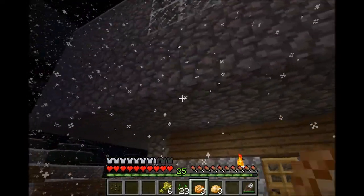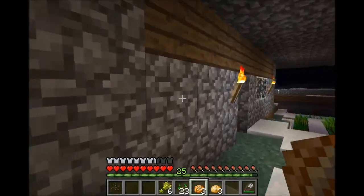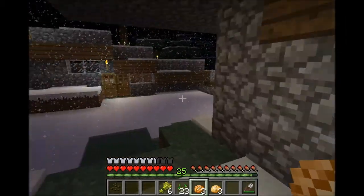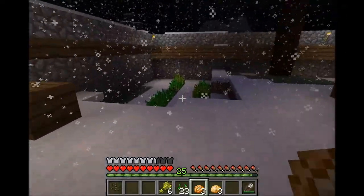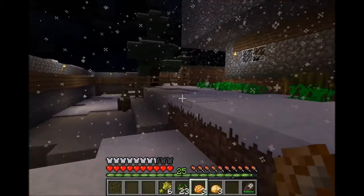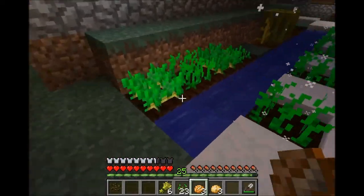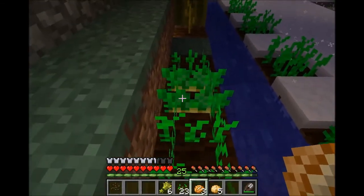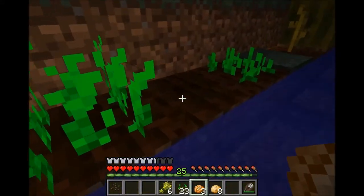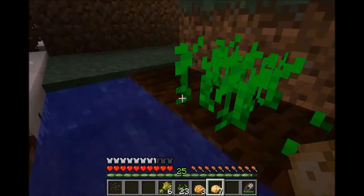As you can see, I made the second floor bigger than the first floor — this is what I built immediately to keep from getting ganked, so it's kind of small. I planted some more wheat over here so I have some here, there, and everywhere. I also found a village nearby, which I never found in the first one, and they had potatoes, carrots, watermelon, and pumpkins.